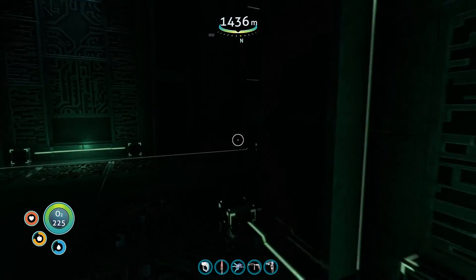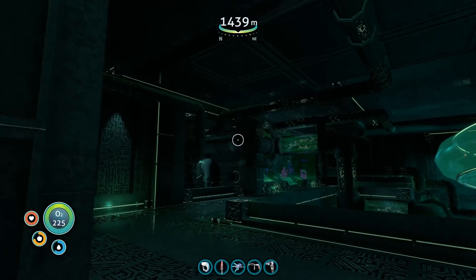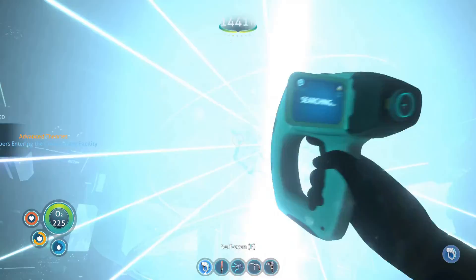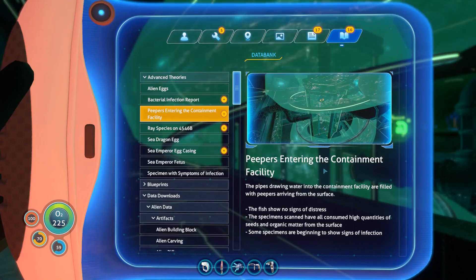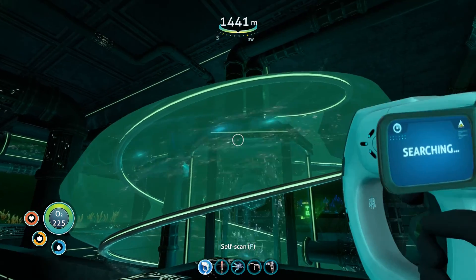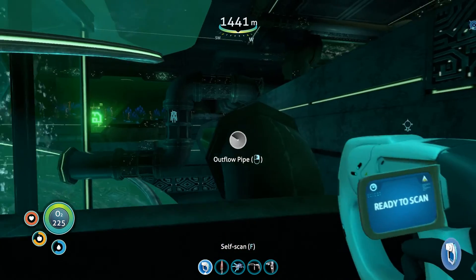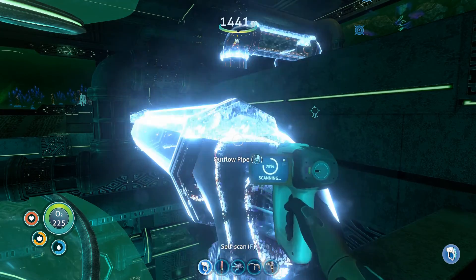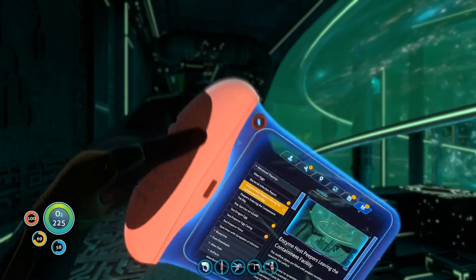Where does this lead? Inflow pipe — peepers entering the containment facility? This probably links up to one of those alien vents that we see on the surface, or at least on the ocean floor out there. And then an outflow pipe — enzyme host peepers leaving the containment facility.